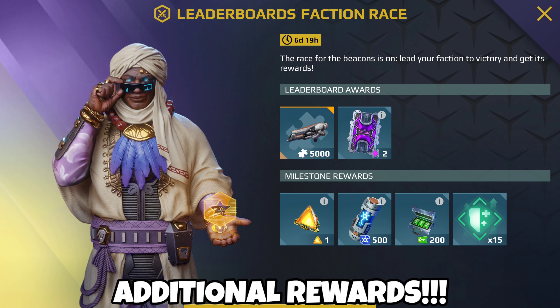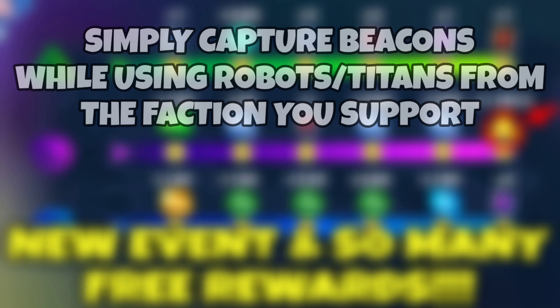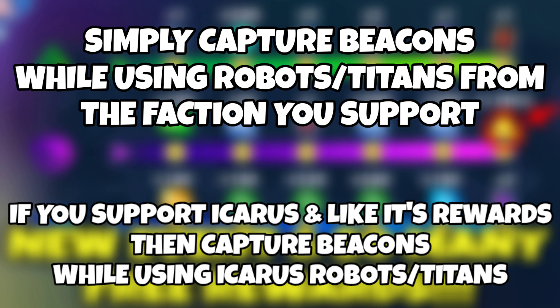There are also additional rewards if you participate in the faction race leaderboard, so don't miss out. To support a specific faction, all you have to do is capture beacons while using robots and titans from the faction you support. For instance, if you support Icarus and like its rewards, then capture beacons only using Icarus robots and titans, and vice versa.